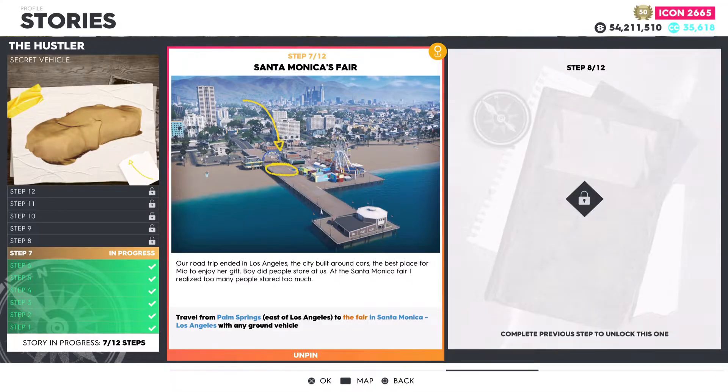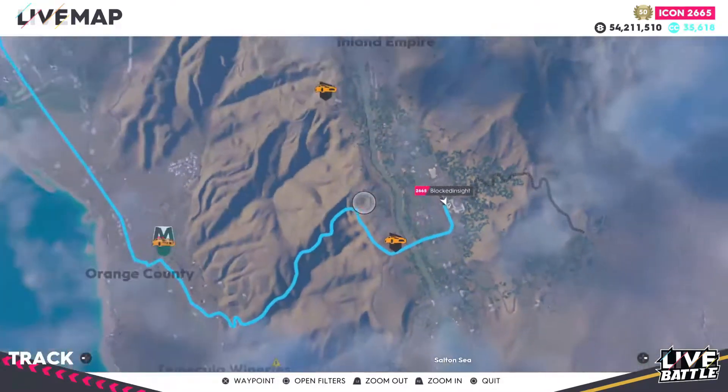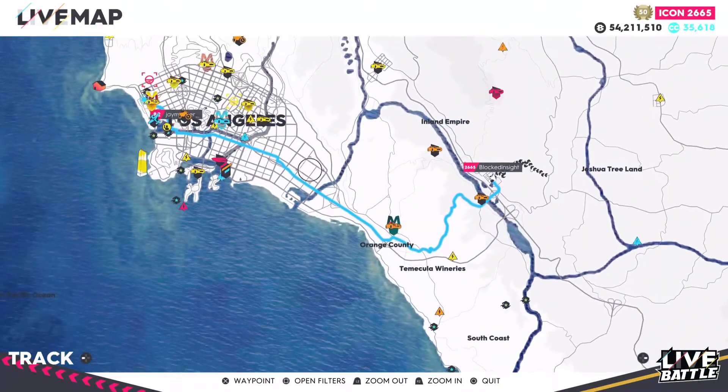Moving over to step number seven: Santa Monica's Fair. Travel from Palm Springs, east of Los Angeles, to the fair in Santa Monica, Los Angeles, with any ground vehicle. For step number seven, leave from the Palm Springs area — I recommend leaving from the hotel in step number six — then head over to Santa Monica's fair, which is luckily only 11 miles away.